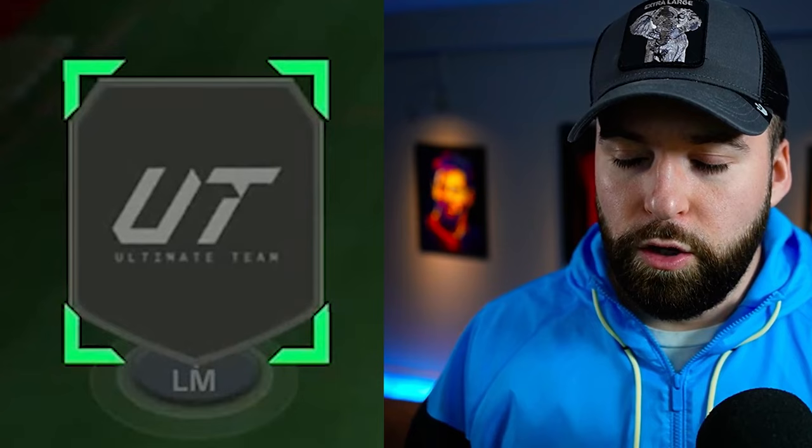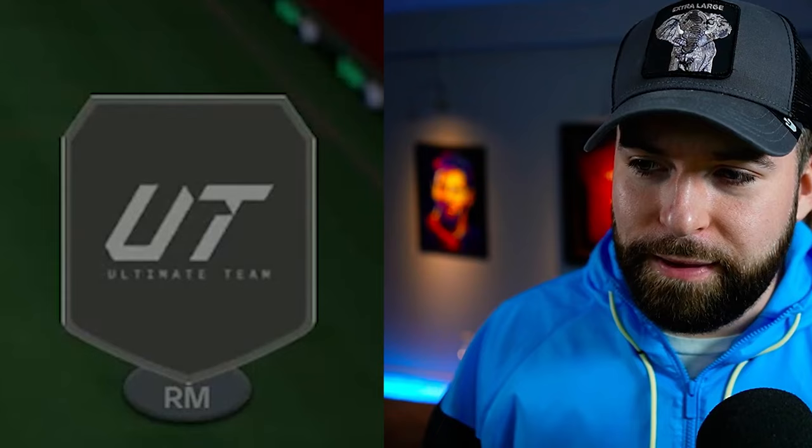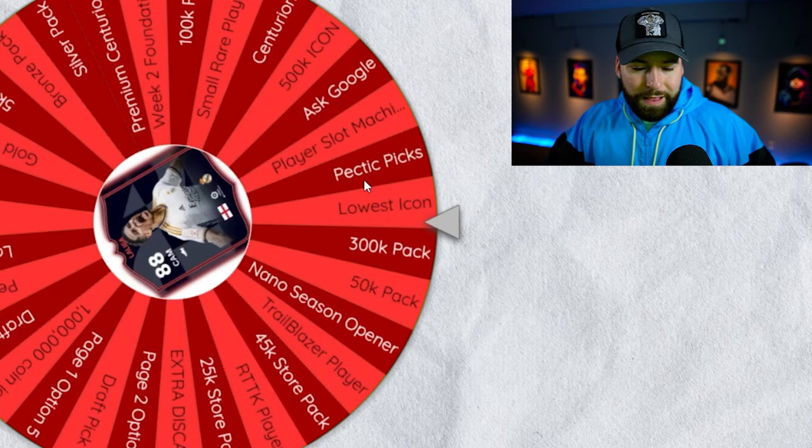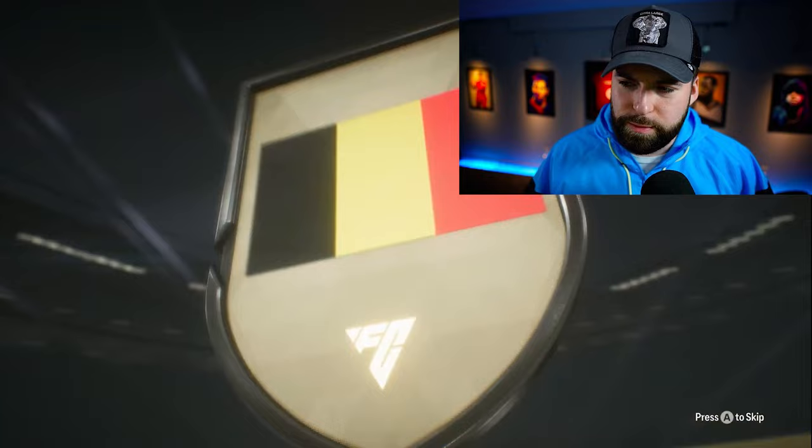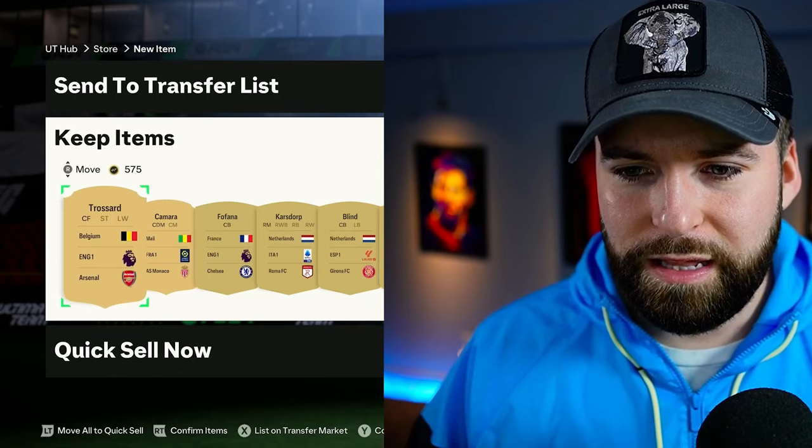Looking for a left mid — just give us someone that can play. We got another 25k store pack with no promo card. Options include Carrasco, Mertens, and Trossard. Trossard can play left mid — he's going on the left. It's a reflection of just how unlucky we've been building this team.